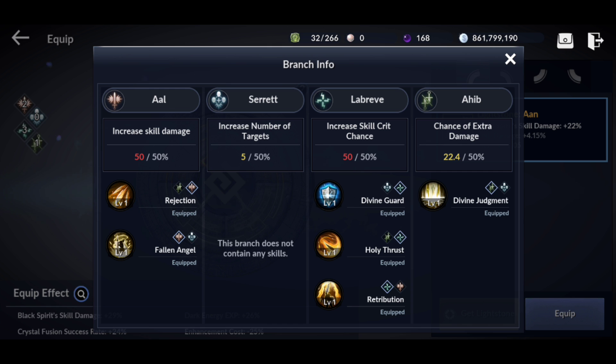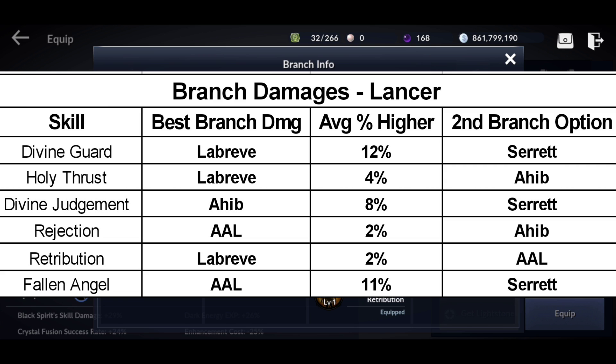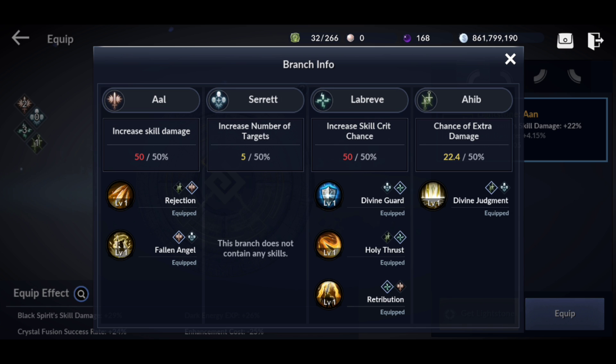Looking at the numbers: Divine Guard did 12% more damage as LaBrev than Serret. For Holy Thrust, LaBrev did slightly more damage than Ahib at 4%, so if you're not maxed at LaBrev it might be better to go Ahib or AAL until you can get maxed. Divine Judgment: Ahib is 8% stronger than Serret. Rejection: AAL is slightly better than Ahib by 2%. Retribution: LaBrev was 2% better than AAL. Fallen Angel: AAL was better by 11% over Serret. These were tested 40 times each in the arena, and LaBrev was maxed with crit hit damage and crit percent when tested.